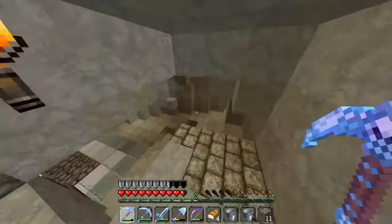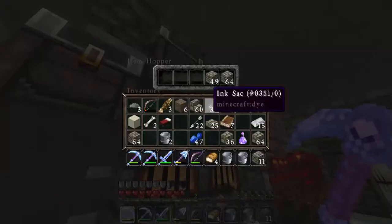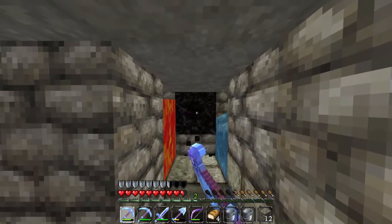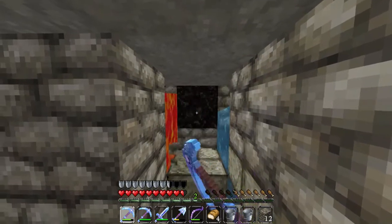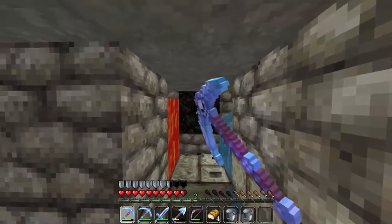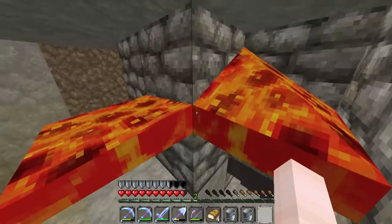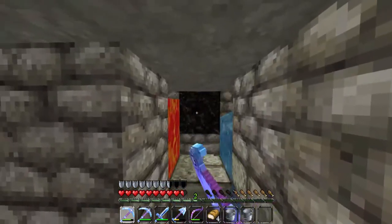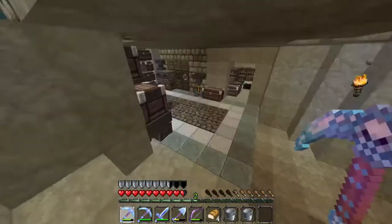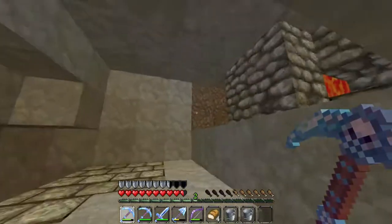There's a hopper under here, and this hopper picks up any items that get dropped there - in this case cobblestone. This hopper is connected to another hopper, which is then connected to this chest. So this chest is automatically getting filled up with cobblestone. All we have to do is sit here and just hold down the button, and it will drop into the hopper and then into the chest. It will also smelt. Let's come down here and I'll show you - these are getting filled up. We got eight in this one. We're mining faster than it can actually create cobblestone and smelt it.